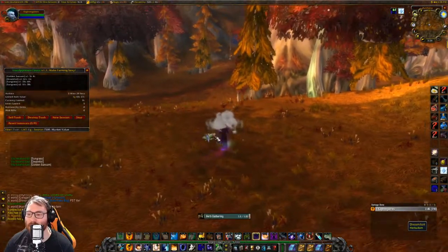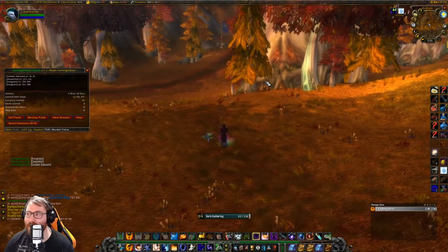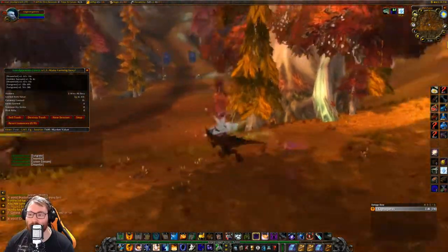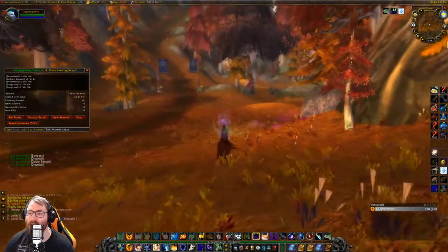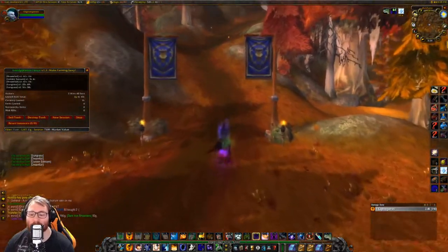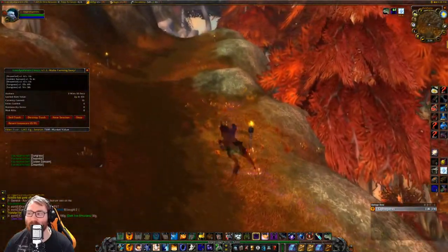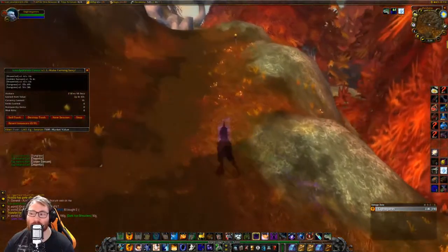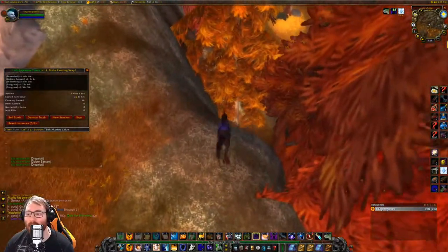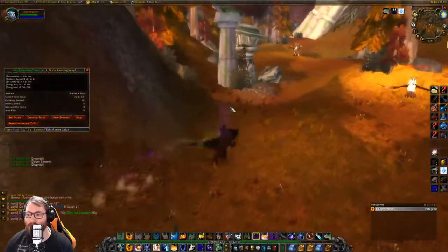When you're around where Zirog spawns near Lake Mennar, you will run into some high-level elite blue dragons that can kill you pretty easily, especially if you're not max level. You don't have to be max level to come here to farm — around level 55 would probably work — but because of the vast area you cover, you're probably going to want to be max level and have epic riding to make your herbalism that much quicker.